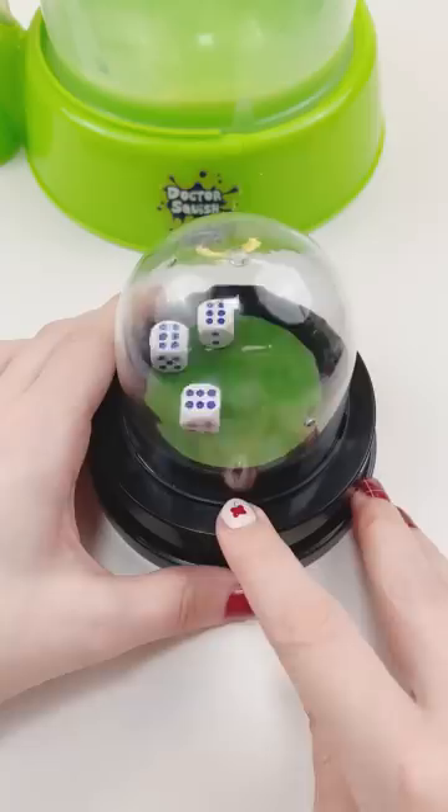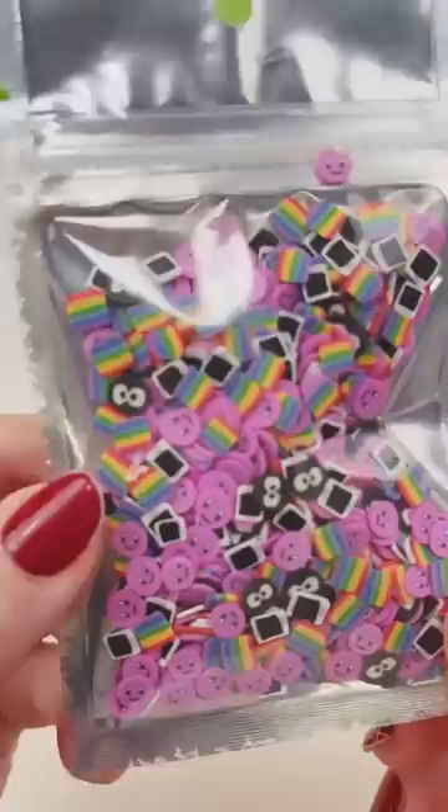Second roll, we get 9! 9 is Fimo charms. I'm going to use these Kirby, Soot Sprite, and Tablet. That's just such a weird combination. In they go!